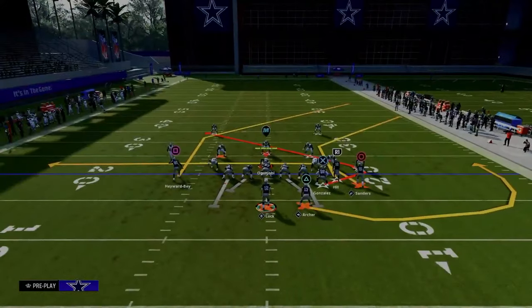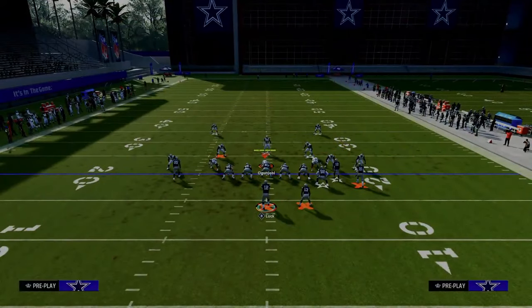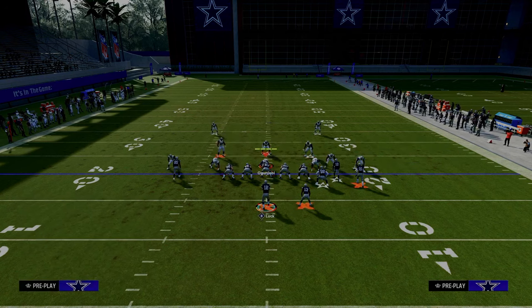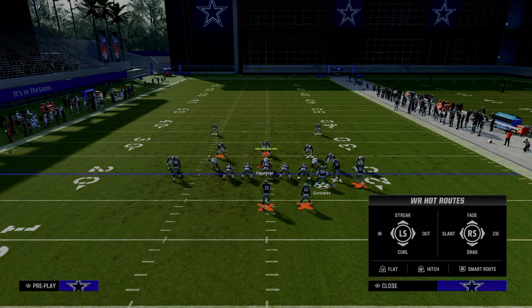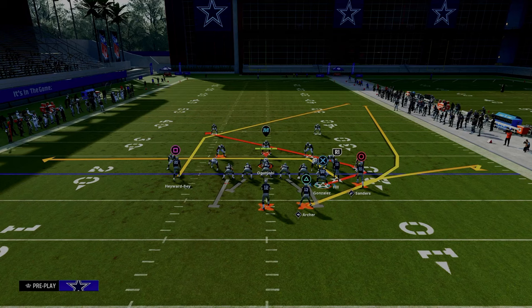Against cover one style defense, the setup is the same. We're going to take advantage of a trail concept that beats man coverage. Drag the slot receiver, flat the outside bunch receiver, wheel the running back, and I love to smart route this post if it's first and ten or shorter — second and seven, third and five, smart route the post.